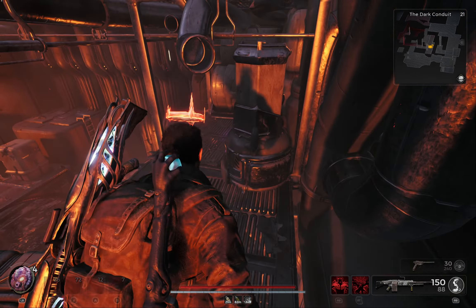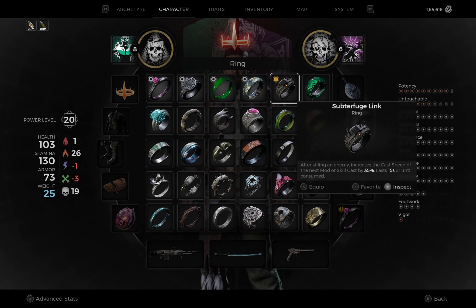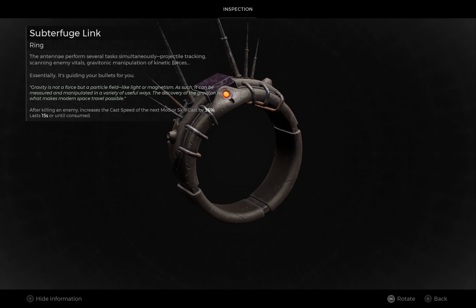The first item available here is the Subterfuge Ring. Properties of this ring are: after killing an enemy, increase the cast speed of the next mod or skill by 35%. This lasts for 15 seconds or until consumed.